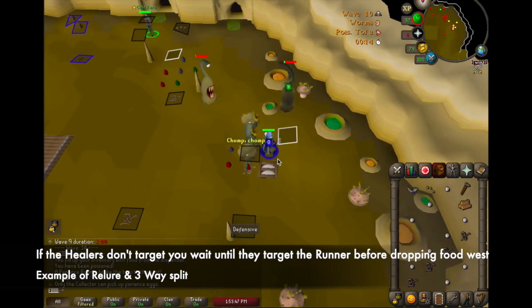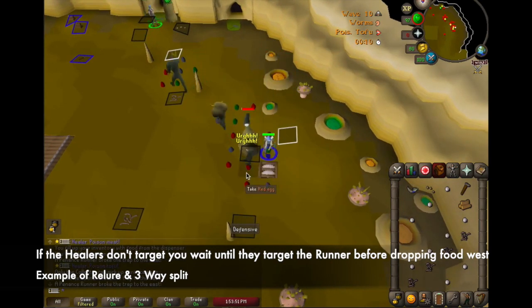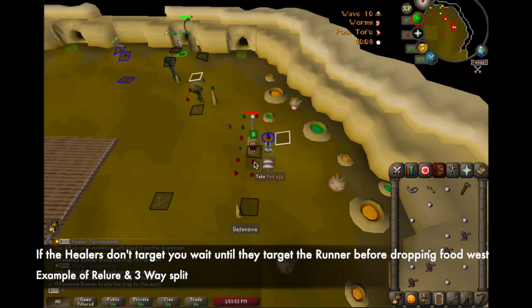If the healers don't target you off the spawn then you should delay dropping the last piece of food west until the healers target the runner. This allows you to relaw the healers either onto you or the healer.